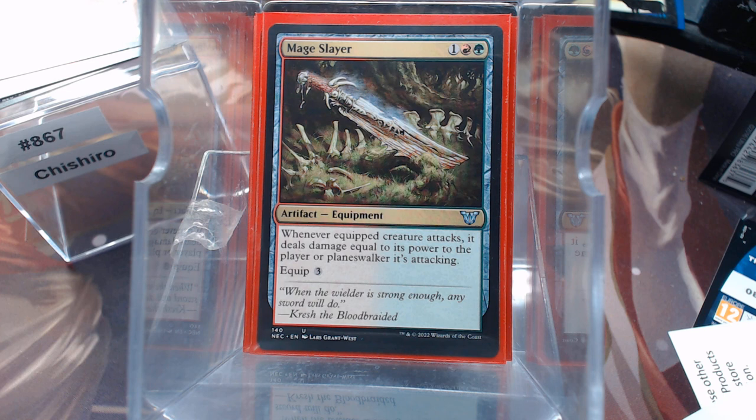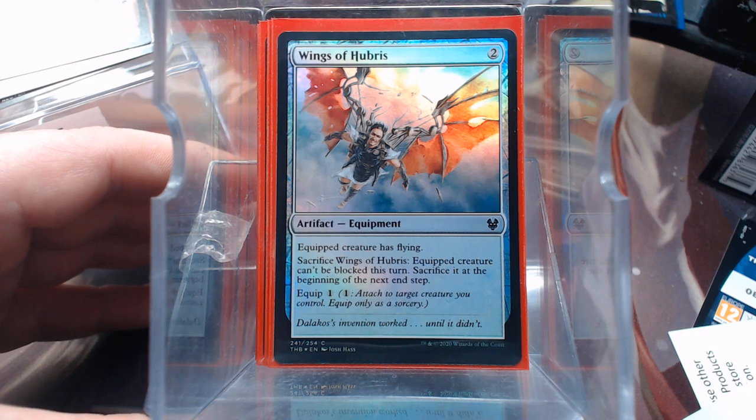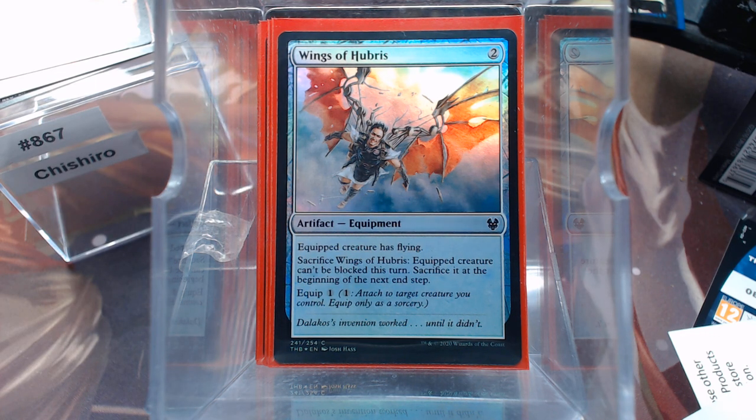Let's start off with Mage Slayer — kind of a beast of a sword. It's not double strike, but kind of. Wings of Hubris — I wanted a flying equipment. One thing I tried to do was use as cheap of an equip cost as I could. Wings of Hubris and Tattered Wings — they reprint that style all the time. I like it because it gives you a shot against the flying deck or the giant whatever that happens to be coming your way.